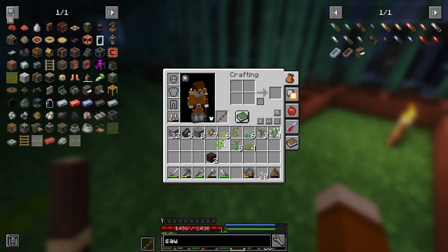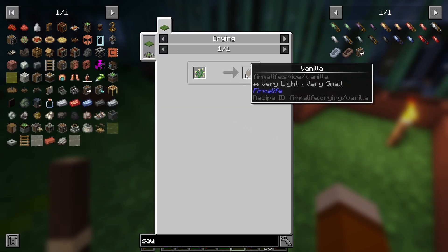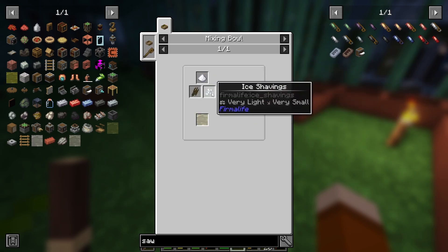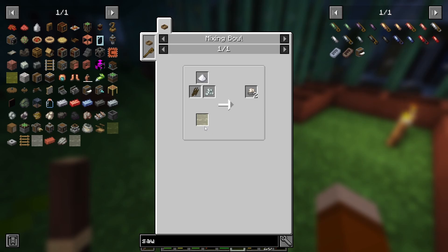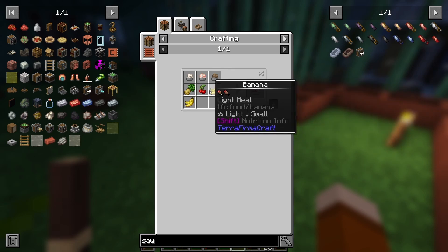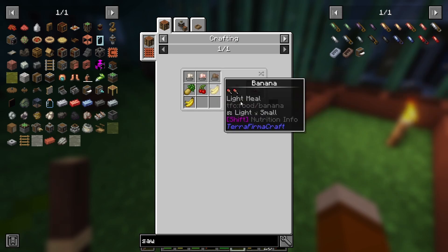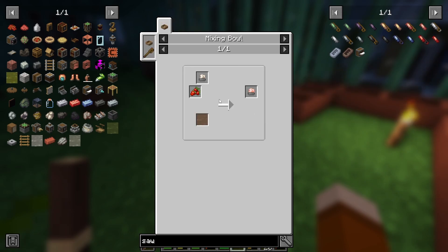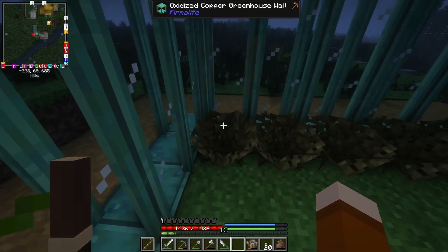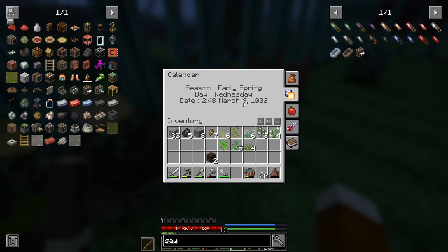Now we have some basil, oregano, and vanilla. Vanilla — you dry it into vanilla, and then you can combine it with ice shavings, sugar, and cream to make ice cream. And then you can make a banana split. I actually have bananas now, though I don't have pineapple. You can also make strawberry ice cream by combining ice cream with strawberries, which I still don't have because it's too cold for them to grow and they only grow in March.